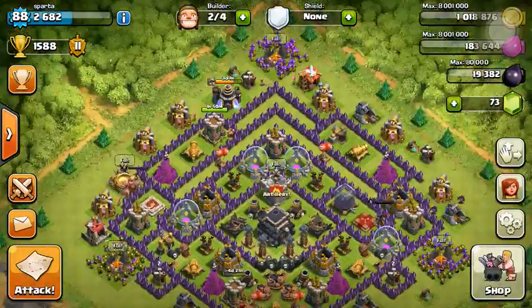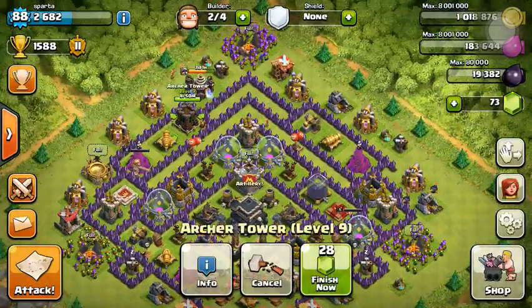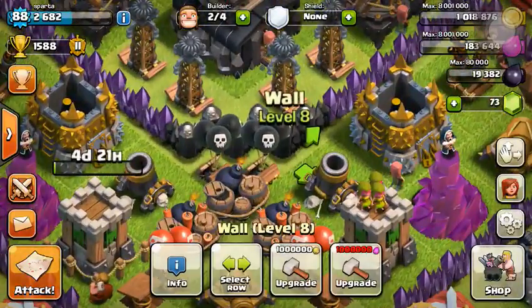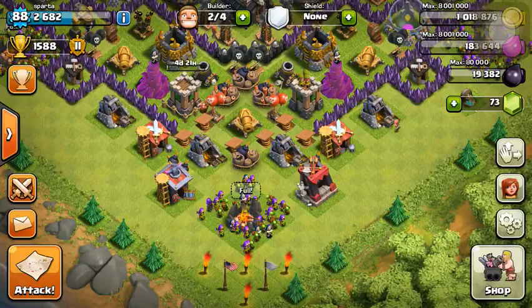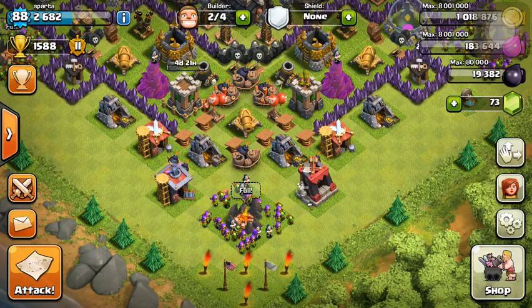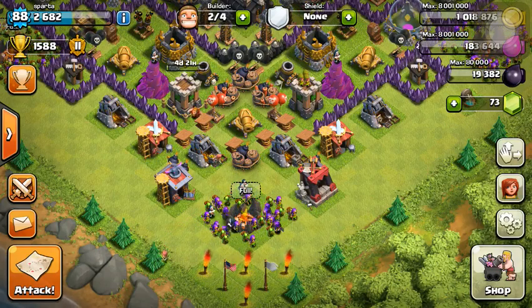First, as you can see, we have two archer towers working right now going to level 10. We started these walls to level 8 with our elixir, because in the new update, until you upgrade your walls to level 9, you can only use gold to upgrade walls. Once you go from level 8 to level 9, then you can start using elixir again.